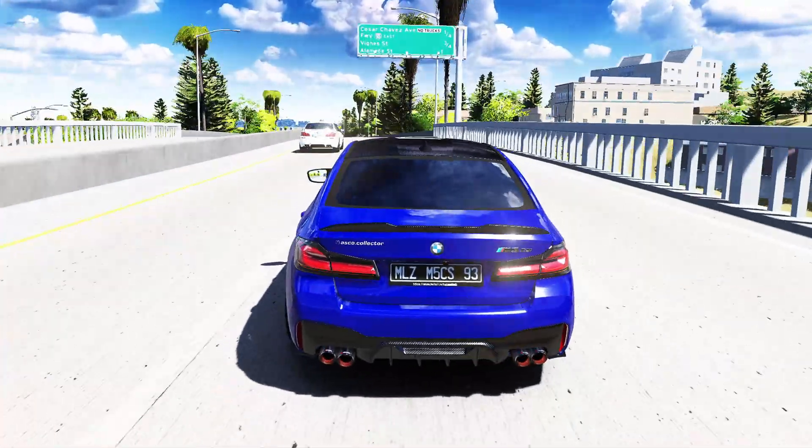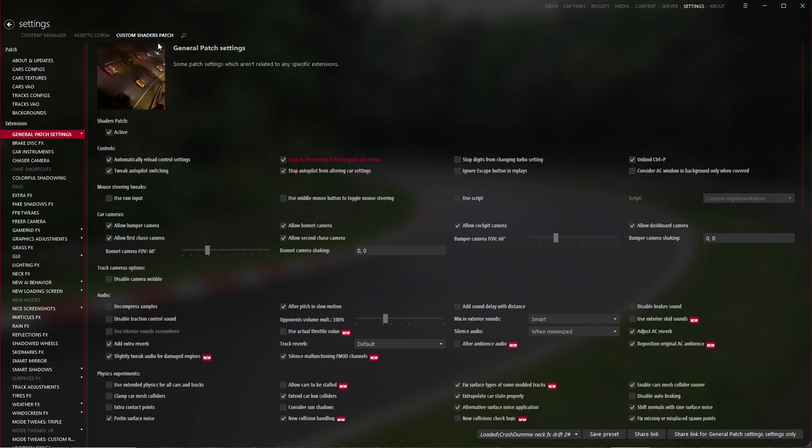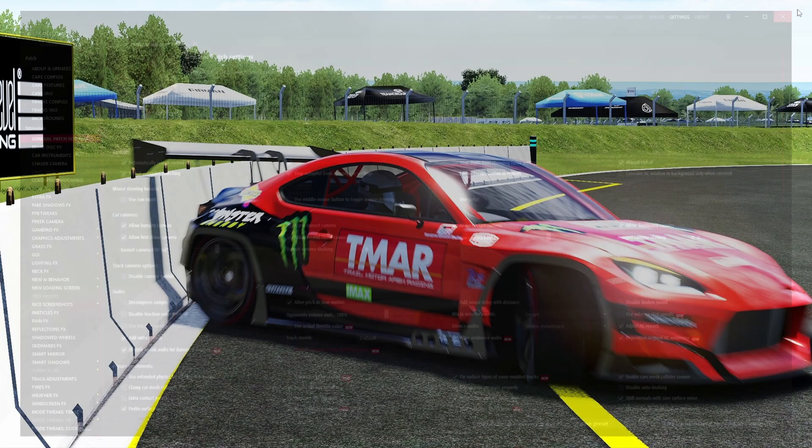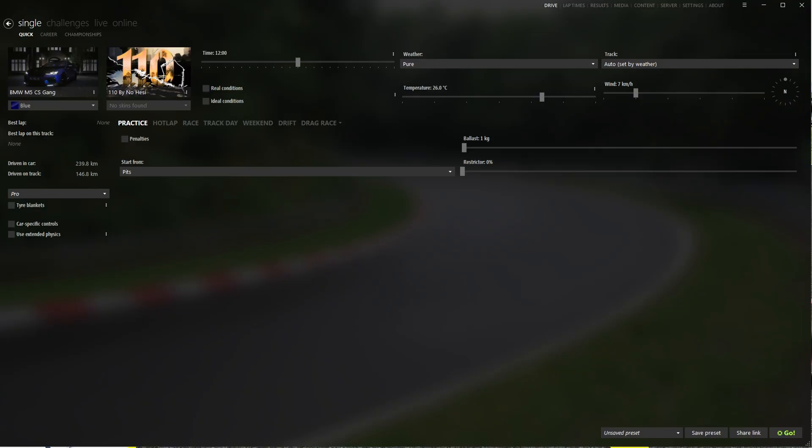Head to Settings, then Custom Shader Patch, then General Patch Settings, and head to 'Silence Malfunction MFD Channels'. Now by default this is checked — the only thing you have to do is uncheck it. Then close your Content Manager and open it back up.